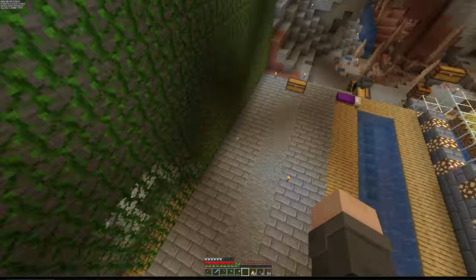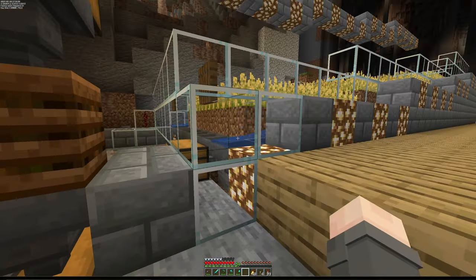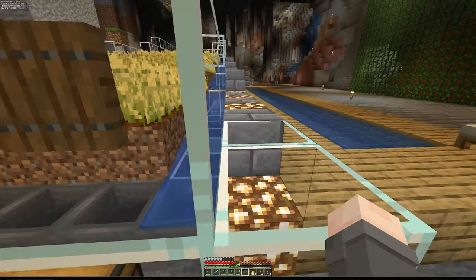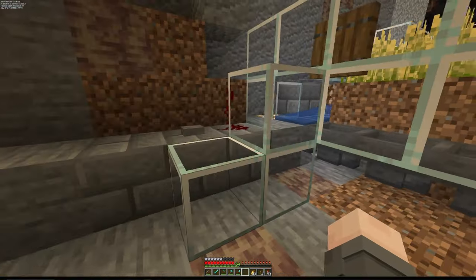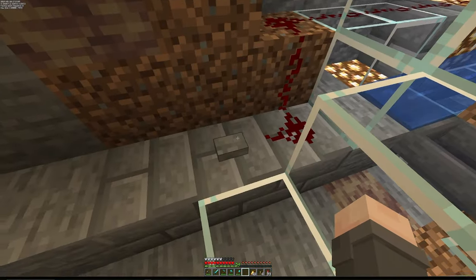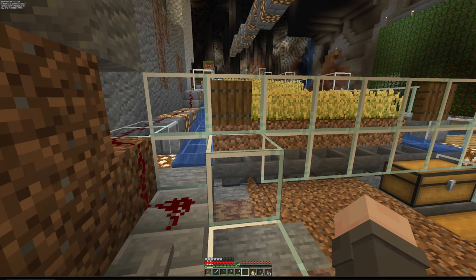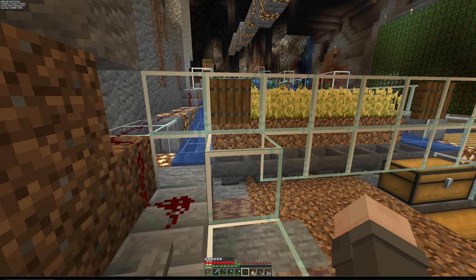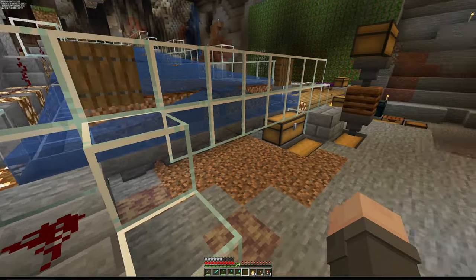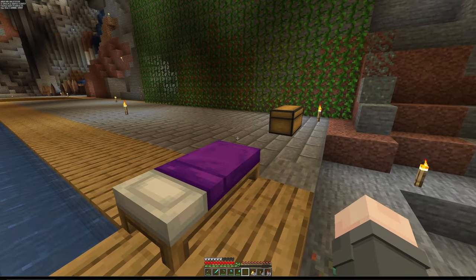The first farm we have to deal with is the obvious one — we need mud bricks. To get mud bricks we need wheat, so I've created a standard four-tier farm that automatically harvests. We just hit that button, it sends a redstone signal up the back, down they come, and most of it ends up in the end. Then we hit it again, it stops, and we get the pleasure of going through and replanting everything.